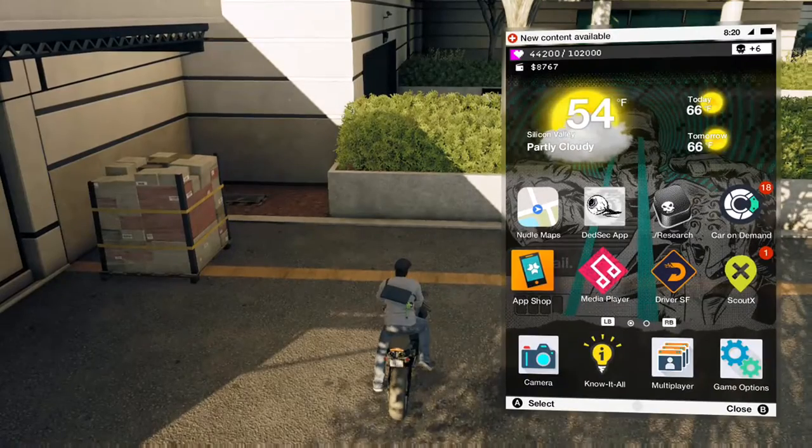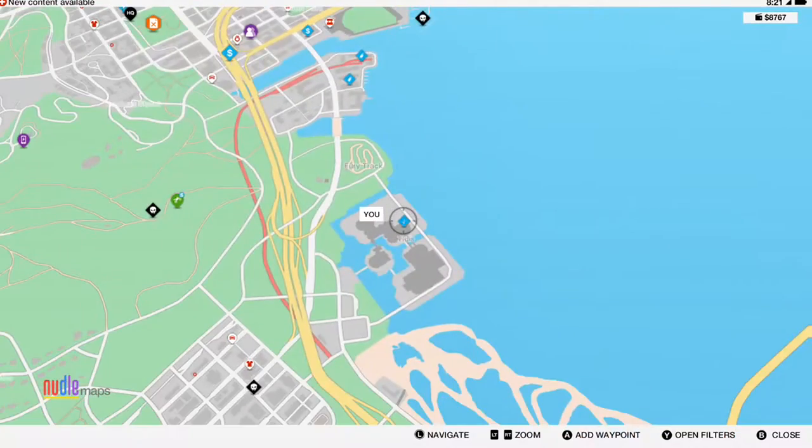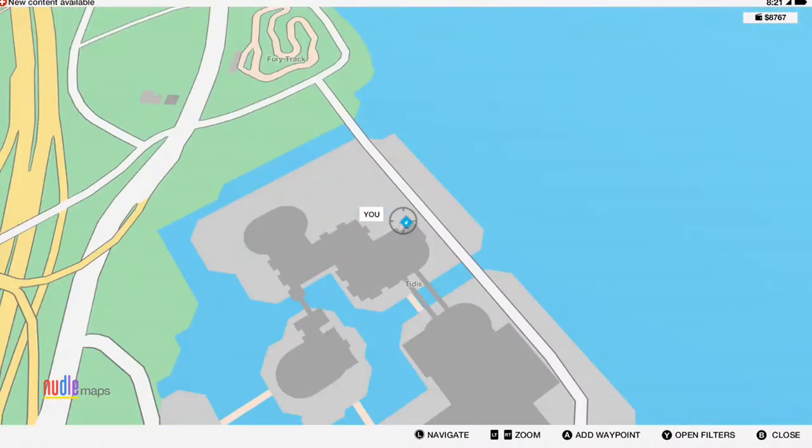On my GPS I'm showing you the exact location and spot of where I'm at. Remember guys, keep in mind that you could do this glitch anywhere you want — it could be any building, but I'm just showing you an example of how to do it.